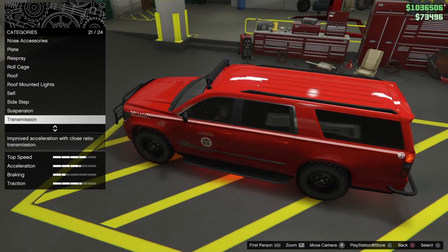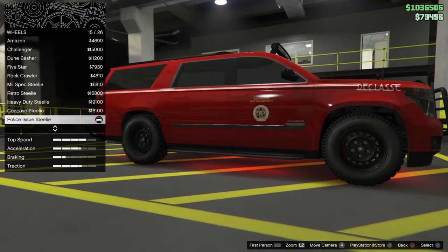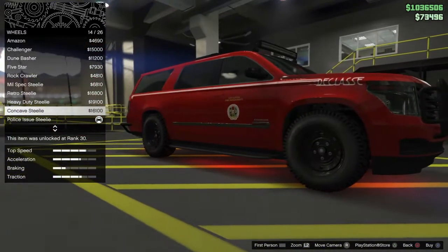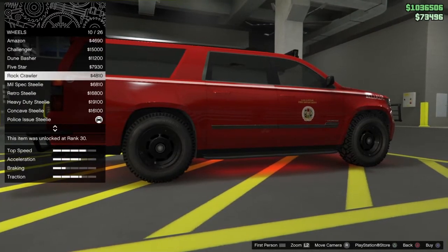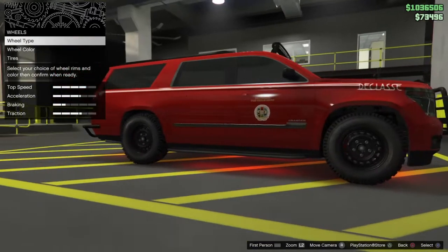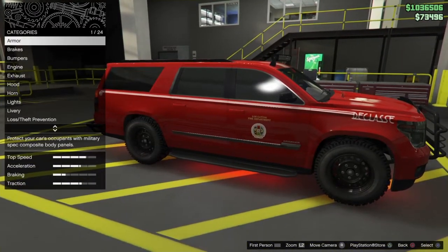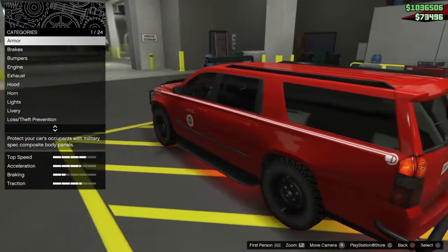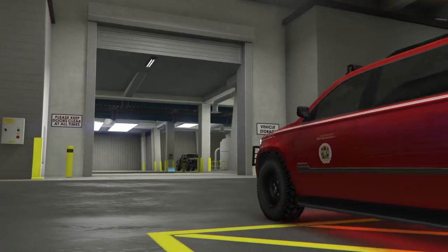Suspension I kept stock. Transmission, whatever you want. Turbo, whatever you want. For wheels, I did the off-road police issue steelies — nice all-terrain look, those actually look pretty good. Windows I went dark limo. And that is pretty much it, very simple. I think it looks pretty damn good — of course I do, because I made it. Let's go ahead and exit the Arena.